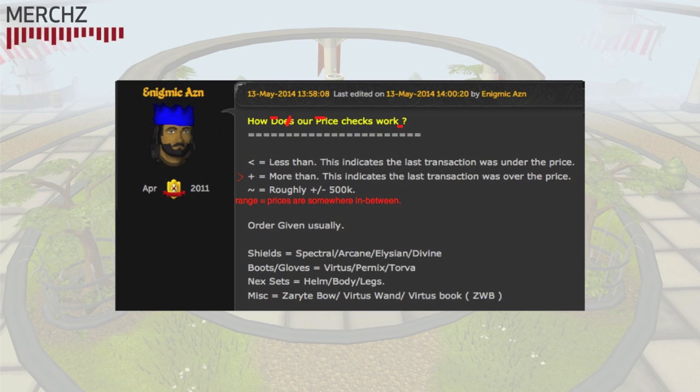Another problem is the price ranges. When you present these to people they tend to stick to them, which kills the profit margins. If the price checker says an item is 19 to 20 mil, almost nobody is going to try to buy it under 19 mil or sell it over 20 mil, because everyone assumes the rest sticks within the margin. In 90Web's price check, by contrast, it's extremely common to make more than 1 mil per trade because not everyone sticks to a fixed margin.